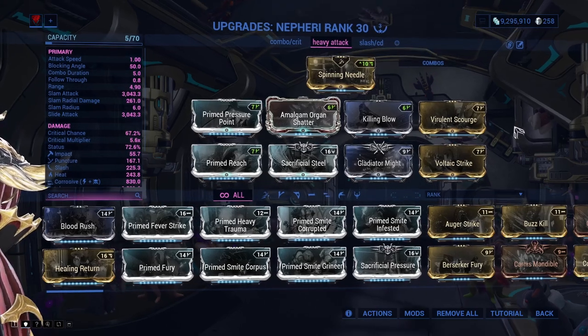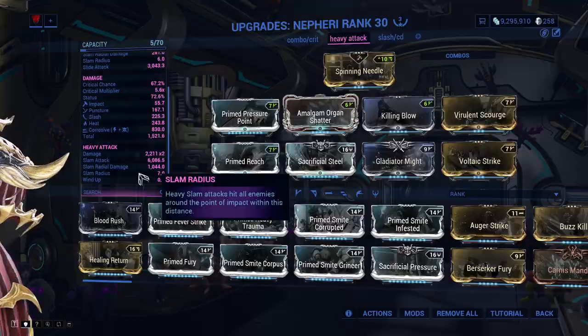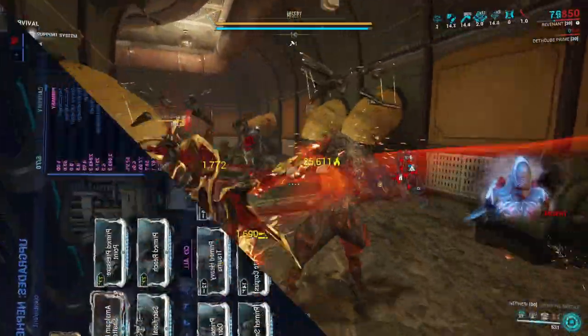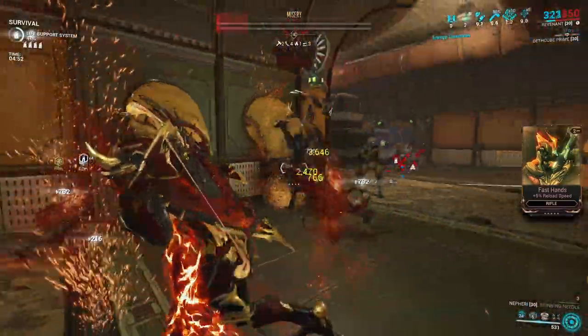Since the heavy attack on dual daggers inflicts forced slash procs, a heavy attack build also isn't a bad idea. I've found that this one doesn't work too well against big groups of enemies, but it does work decently against the acolytes.